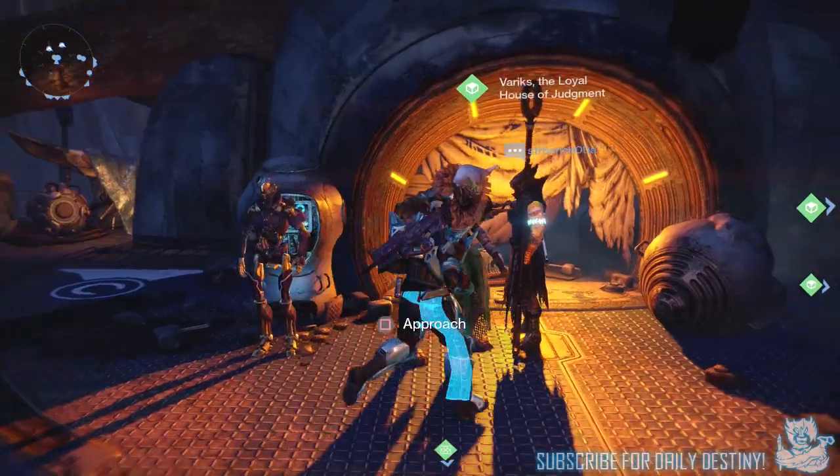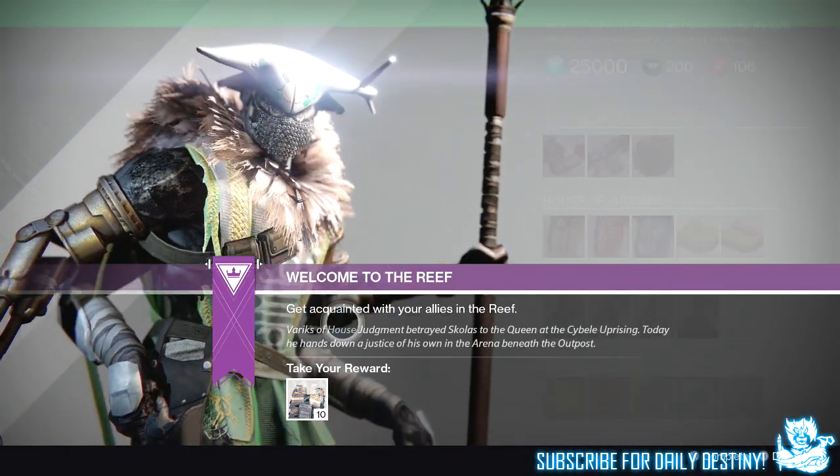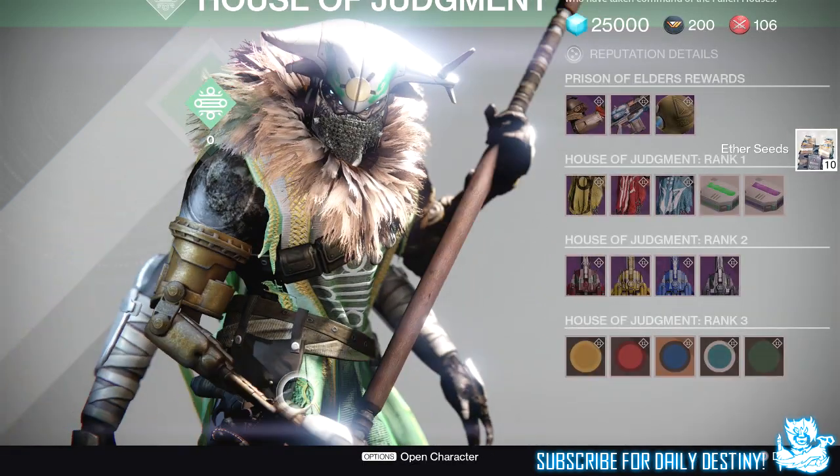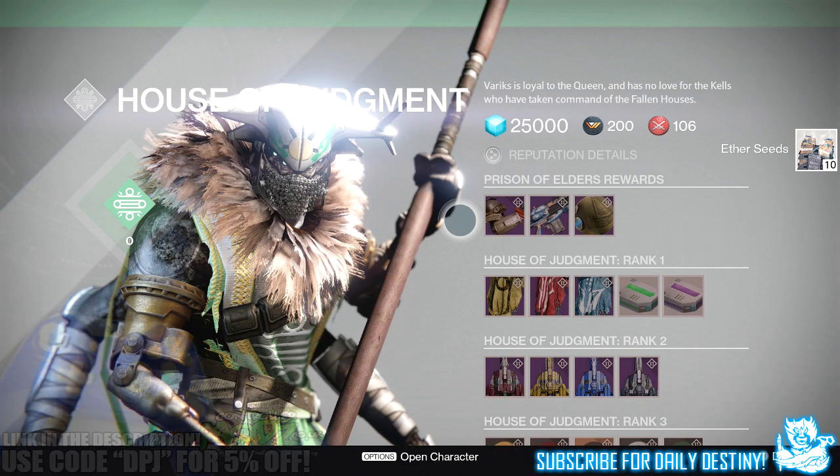What's going on guys, it's your boy DPJ here today with another Destiny video. In today's video we're going to check out what Variks the Loyal, the Prison of Elders vendor under the Reef, has to offer in terms of loot rewards. Before we get into it, if you guys could leave a like I would appreciate the support. He offers armor for the Hunter, Warlock, and Titan — at the end of the video I'll show you the Warlock and Hunter gear, class items, and shaders, so stay tuned if you play those classes.